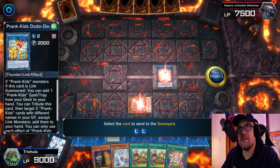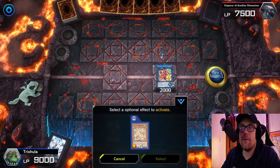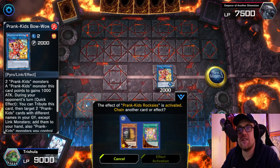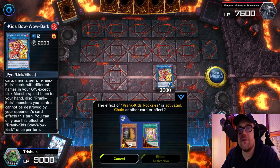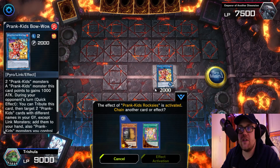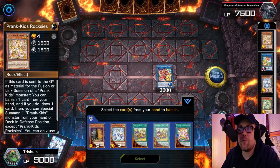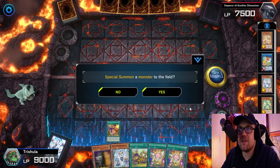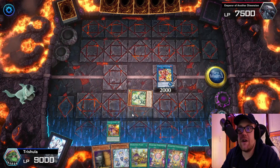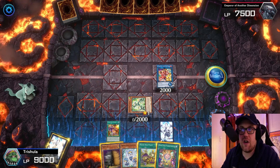You're going to want to link that Roxxies and that Doodledoo off for a Bow Wow Bark. Bow Wow Bark is really cool because it's going to allow us to get back two Prank Kids from our Graveyard on our opponent's turn and protect our Prank Kids from being destroyed by card effects. Your opponent can't Raigeki you, they can't Dark Hole you — it's just really strong. You do have to banish a card from your hand for the Roxxies, but that's okay. We can just get rid of a name like Prank Kids Place. We draw a card, then we're going to trigger Roxxies and summon out a name — I usually like to summon out Fanzies again just because it has the biggest defense. Then we'll set our Pandemonium.